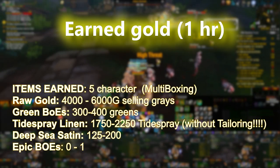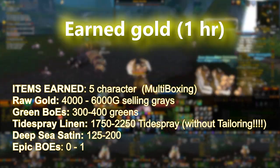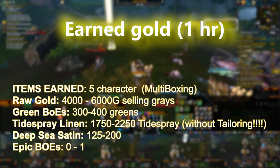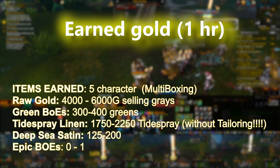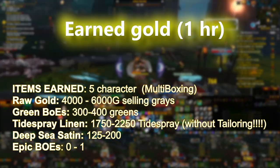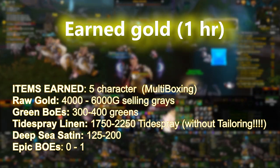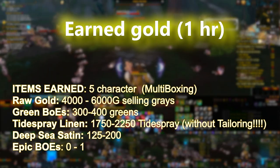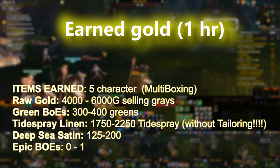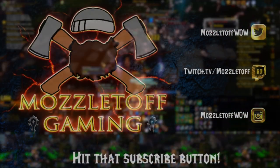The breakdown for 5-boxing: raw gold earned is 4,000 to 6,000 gold selling grays. Green BOEs: 300 to 400 greens. Tide-Sprayed Linen: 1,750 to 2,250 — again, without the tailoring Scavenger buff. Deep-Sea Satin: 125 to 200 in an hour. And then epic BOEs on all five accounts — RNG is RNG. I can sometimes get zero, sometimes two or three. That's why they call it RNG.